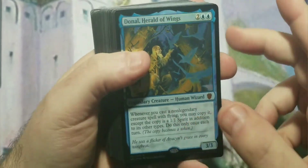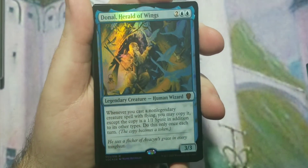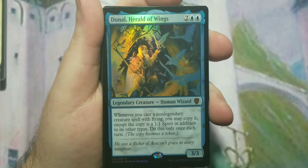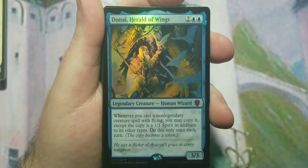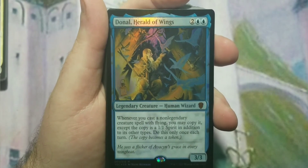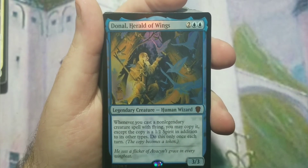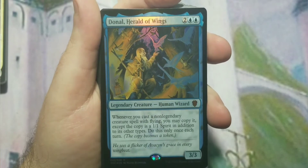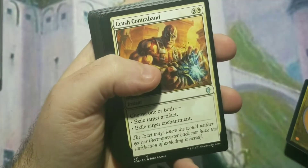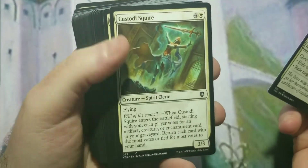The secondary commander they gave is actually not blue-white, which is weird — they usually give you a secondary in foil that matches the colors. Dornal Howard of Wings is a three-mana 3/3 human wizard, which kind of neuters the deck. Whenever you cast a non-legendary creature spell with flying you may copy it, except the copy is a 1/1 spirit — but only once each turn. So those are the two commanders, which is odd that one is mono-blue.